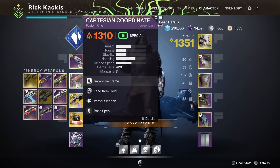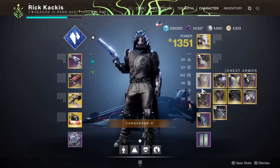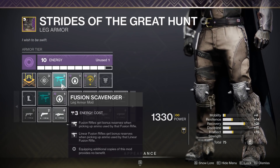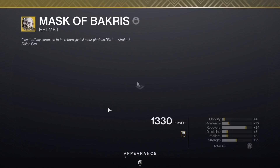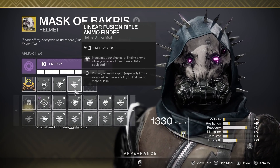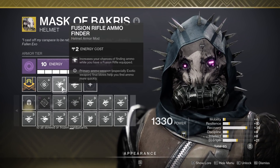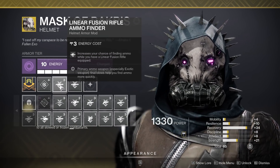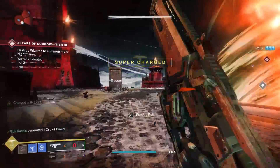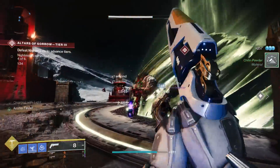Right here on my Hunter I'm running the Sleeper Simulant — an unbelievably powerful weapon that was buffed recently with the 30th Anniversary update. I've got a linear fusion rifle finder and dual scavenger. I can slot this new Cartesian in and actually change from one fusion rifle finder and one linear finder to two linear finders, going all in for my Sleeper Simulant. Now every time I get heavy ammo I'm getting Cartesian ammo as well — it slots better into what I want to do.